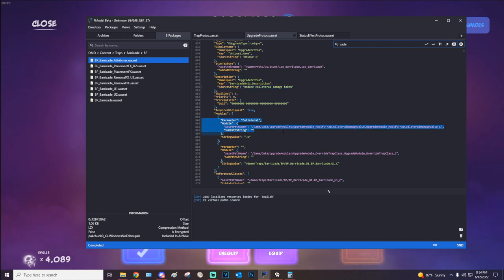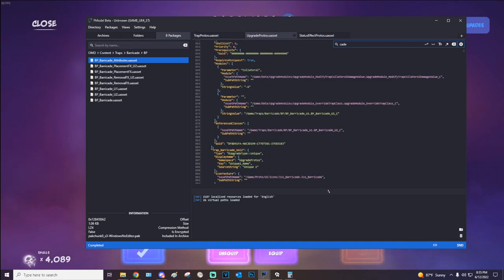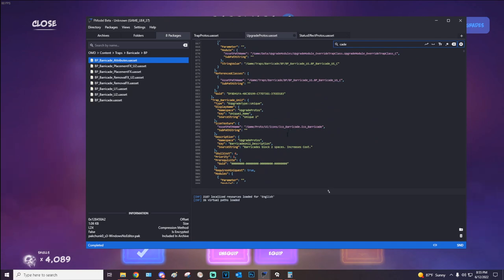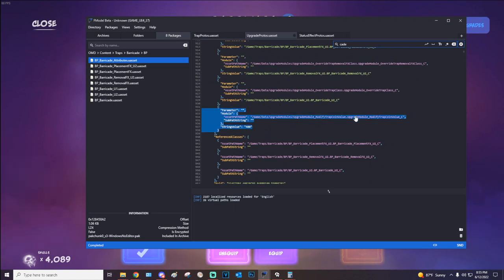The reduced collateral damage upgrade reduces the collateral damage by a value of 6. Since the base collateral damage value is 18, you're essentially reducing it by 33 percent — bringing it from 18 down to 12. That's not too bad. The other unique upgrade, barricades blocking two spaces, adds a coin value modifier of positive 400, taking the cost from 600 up to 1000 for a double barricade.